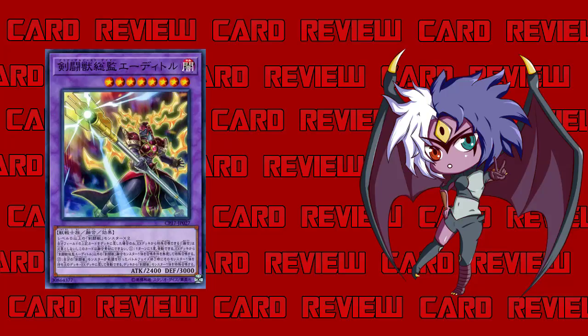It must be special summoned from the extra deck by shuffling the above cards you control into the deck — contact fusion, that's fine. It cannot be used as fusion material, but you don't need to use him as fusion material because he's going to be doing all the summoning from the extra deck for you. Andabonte, when properly fusion summoned, gets to pull a Level 7 or lower Gladiator Beast fusion monster from your extra deck — pop pop. That's actually pretty decent, but Tamer takes it a step further.